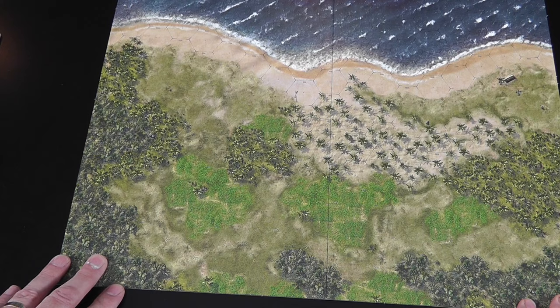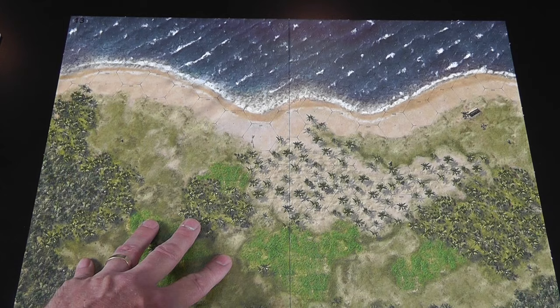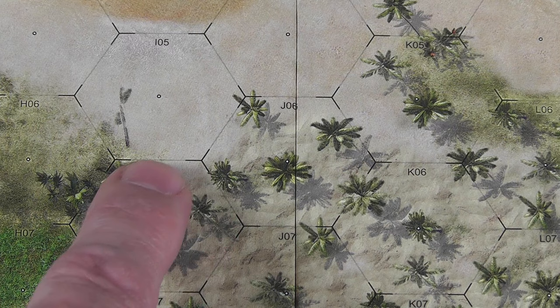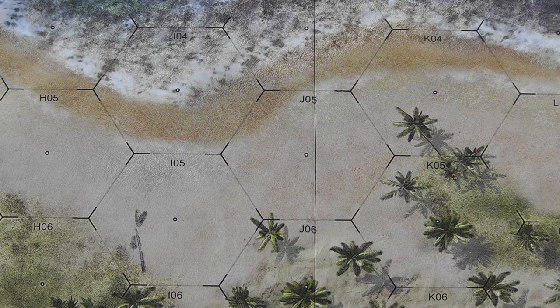Gorgeous map, right? You can see this is the most beautiful map. I'm going to show you some of the other ones here in a bit too, but this one describes some of the visual problems I have the best. Again, it's a gorgeous map. So these are the palm groves. You can see how your hexes are mostly defined by the corner piece — they kind of fade out, which is fine. And in the sand, you can pick up these hexes pretty easy.